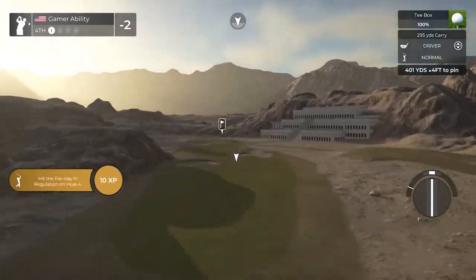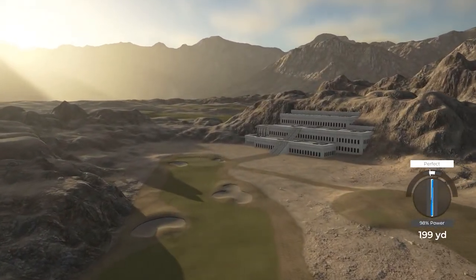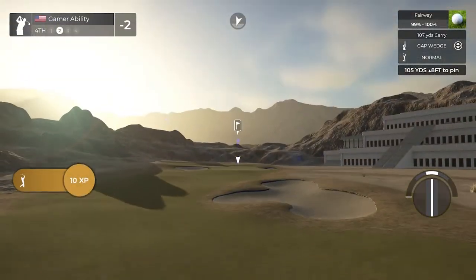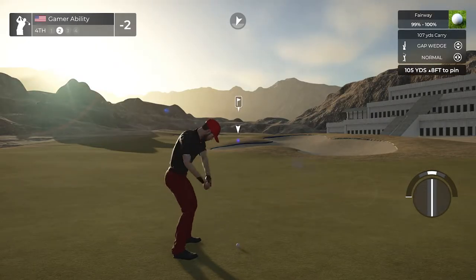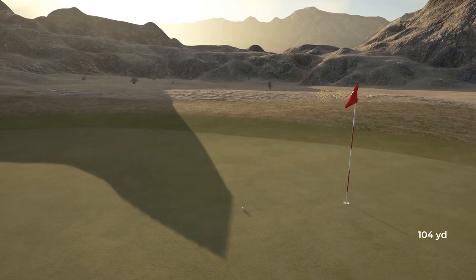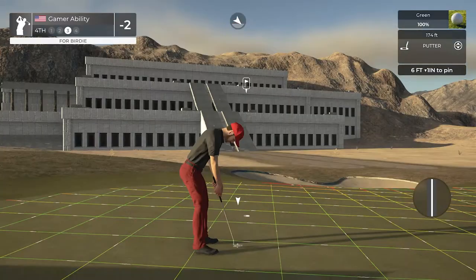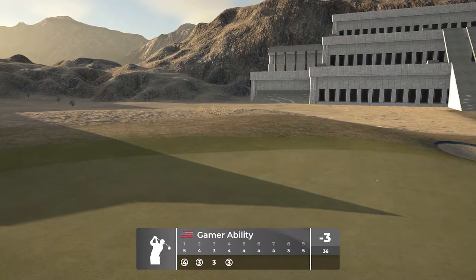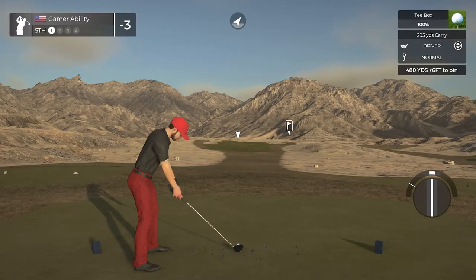Two under for the moment. 401-yard windy par four ahead. Great swing — it's getting windy but doesn't really feel too windy. Perfect, right down the middle of the fairway. About 105 yards, uphill, eight into the wind — I like this club. Throwing darts here on that approach. Six feet, slight downhill — thank you for going in! Three under now. Great view of the pyramid and sphinx in the background.